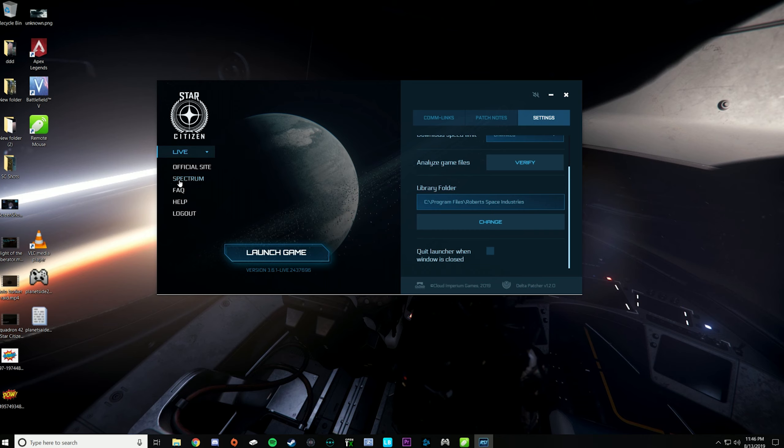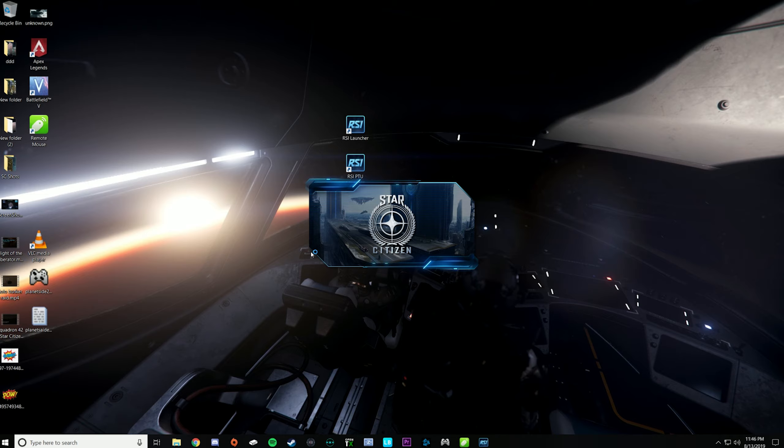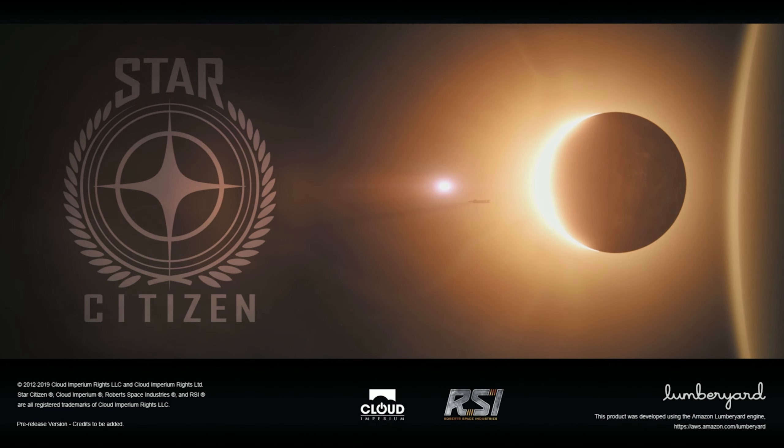These links are pretty self-explanatory: the official site, Spectrum, frequently asked questions, help, and then you can log out of your account. Spectrum is their online forum — we'll probably do a separate video just on Spectrum and how to use it, because it's like any online forum but it's a valuable resource for this game. So by this time you're probably like, let's see some gameplay. Let's go ahead and launch into Star Citizen 3.6.